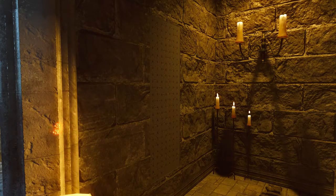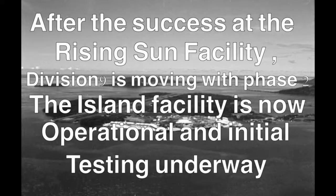When you actually decode this Cypher, it reads: 'After the success at the Rising Sun facility, Division 9 is moving with Phase 2. The island facility is now operational and initial testing underway.'